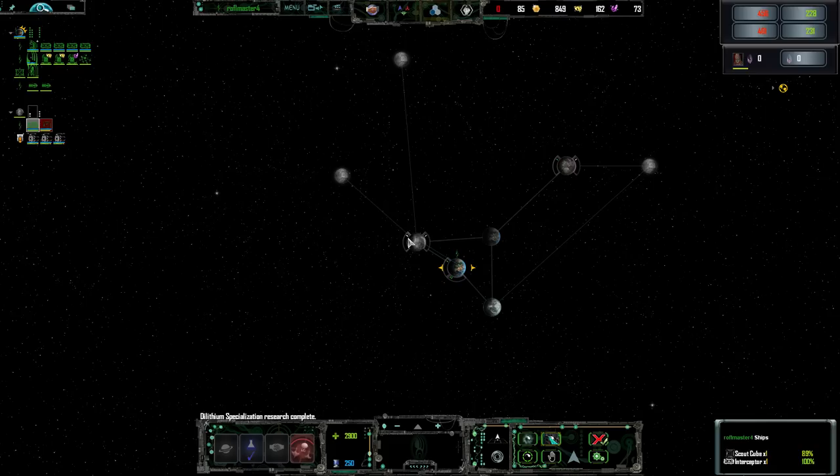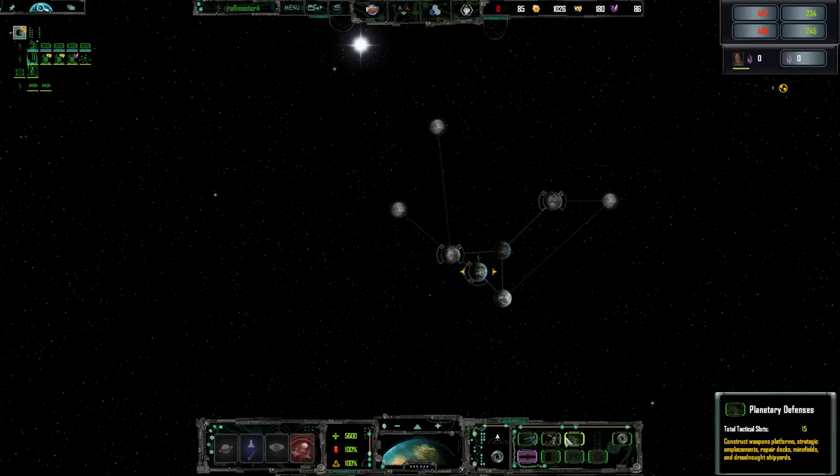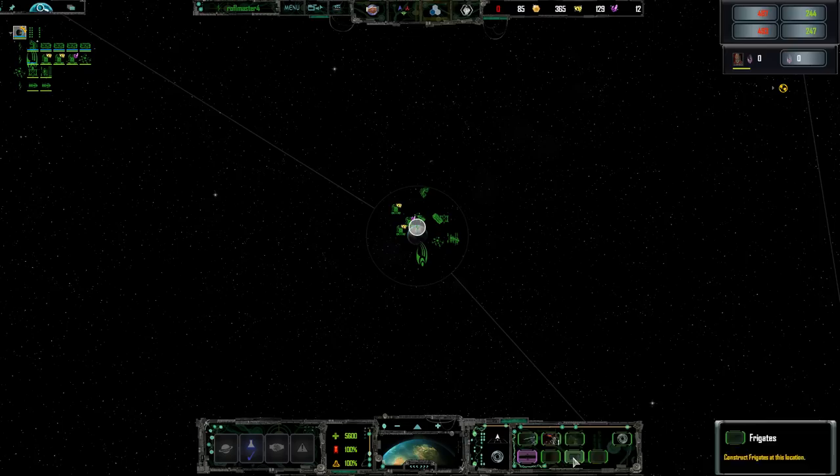The trapezoid is here and that will allow us to expand. Interceptors all by himself — what the hell? Go ahead and kill these guys. Okay, let's get more adaptation nodes because I genuinely love to focus on my eco early game.